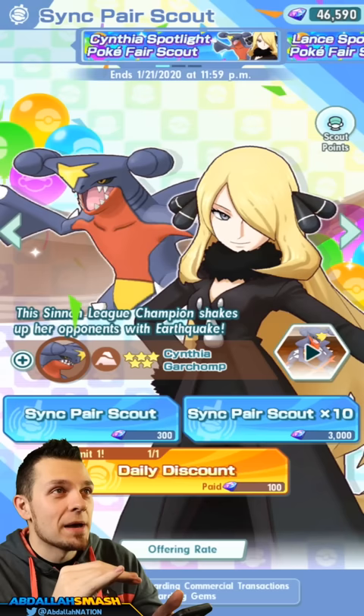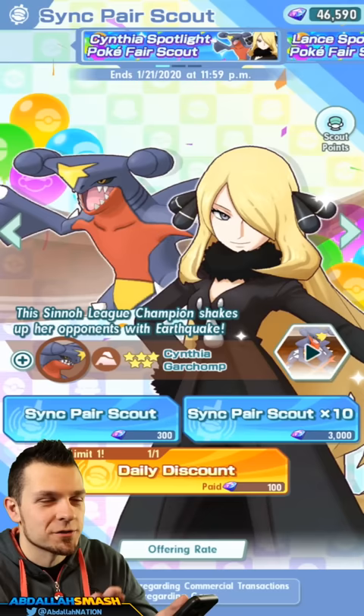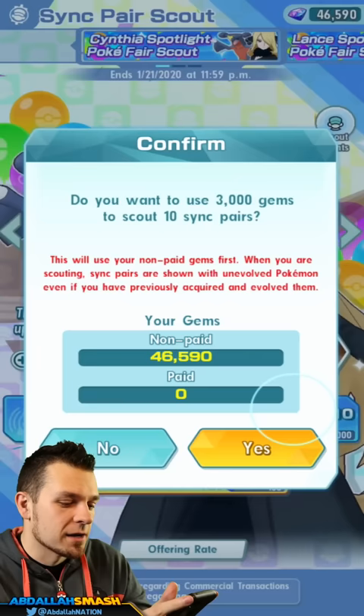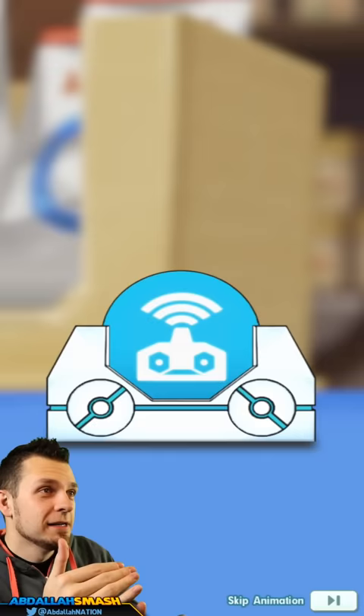I want to see how many gems you think it's going to take to get this character. We have 46,000. You can guess — Cynthia at 13,000, Cynthia at first 10-pull. We're doing 10-pull scouts. There's actually no difference in doing a single pull or a 10-pull, which is kind of weird. You usually get 10 pulls for the price of 9 or something. Do your predictions in the comments! This is 46,000 free-to-play gems, let's hit it.